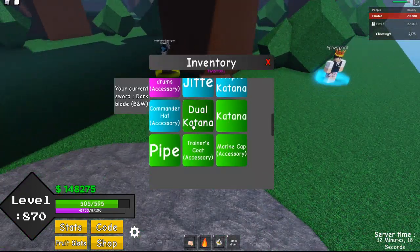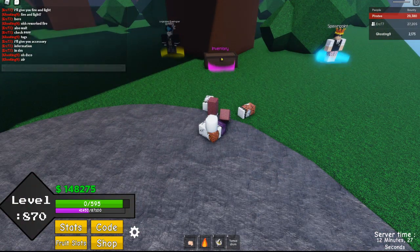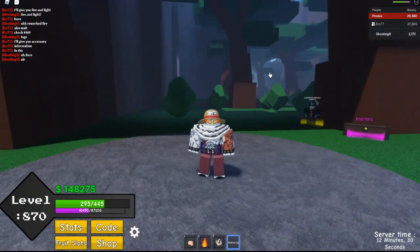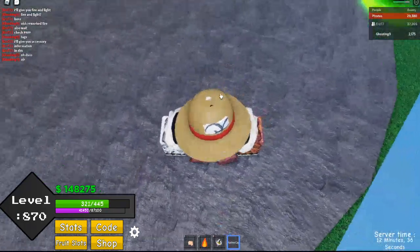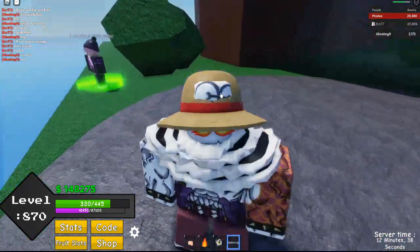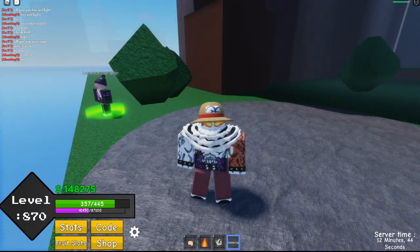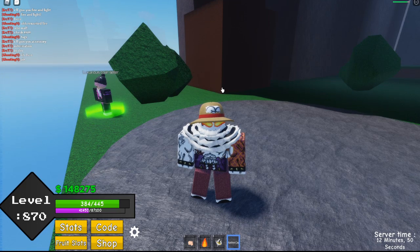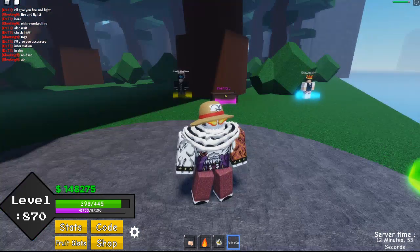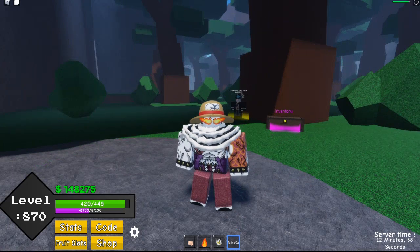Next is the Marine Cap. It looks like this — you guys know what it is. The buffs are 150 HP and 25 melee stats. You can get it from Apprentice Marines and the Marine Forward, same as with the Commander Hat. I'll show you guys how later.